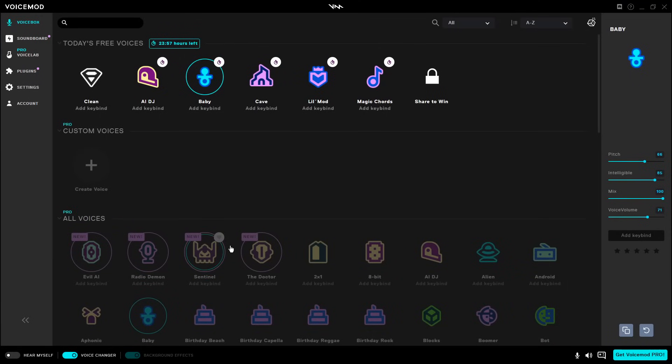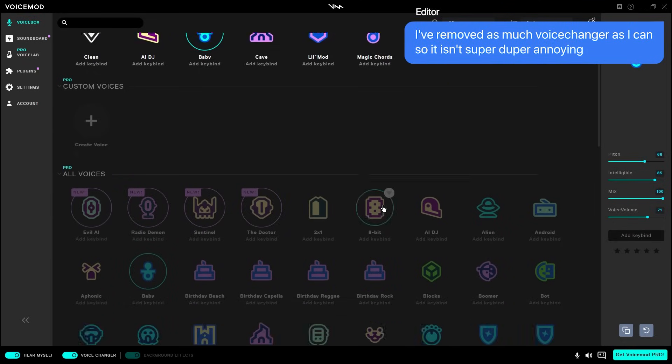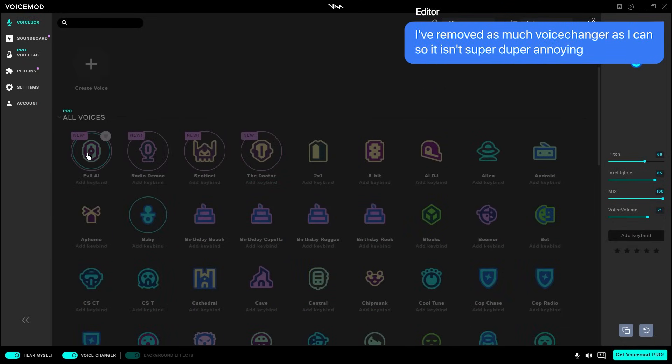To listen to yourself accurately, go to the bottom left of VoiceMod and click Hear Myself. And now you can actually hear how everything is. You have a whole bunch of pro settings, which I believe you could probably try.